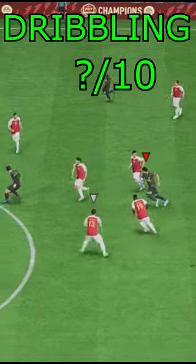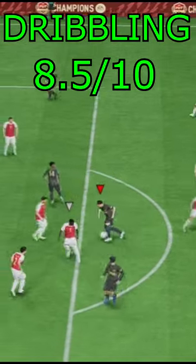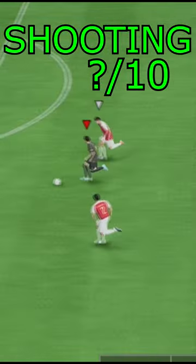Vlahovic on the ball — step over, get away from the tackle, another one, good elastic dribbling again, bit of skill. Works his way through, nearly — Vlahovic here, lovely knock on, a bit of work to do, he comes out lovely.